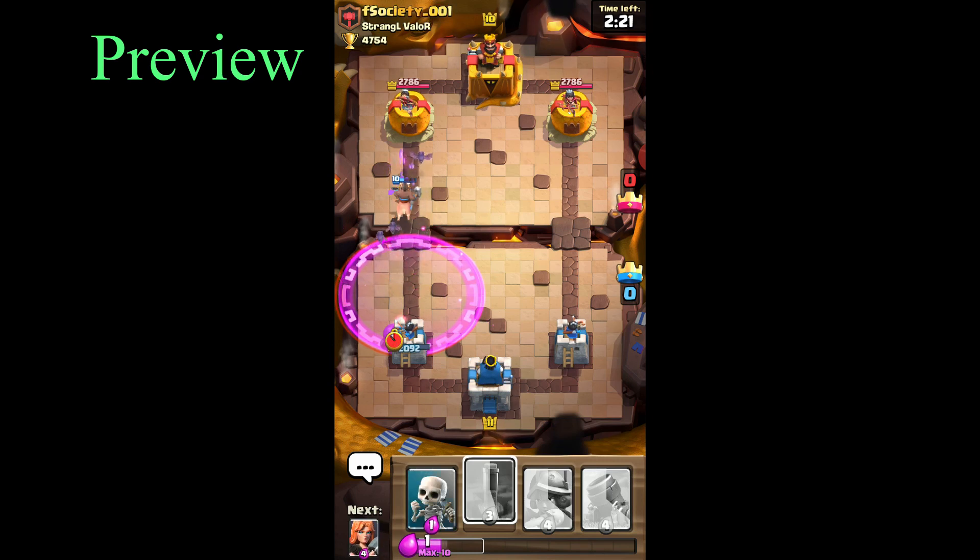Loon Rage gets one hit on the tower, but we have a Hog Rider and Valkyrie push with bats tanking. Hog is tanking for the bat.